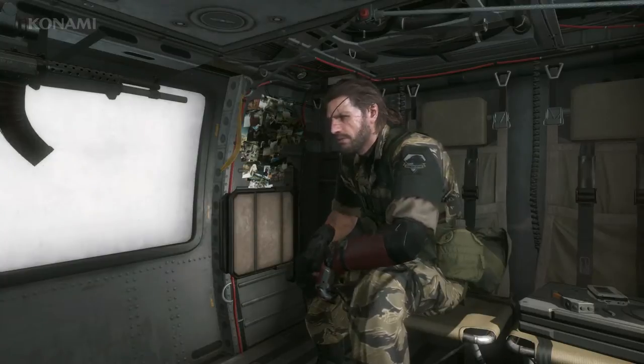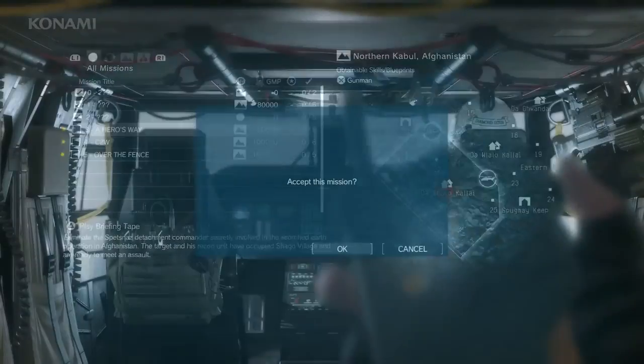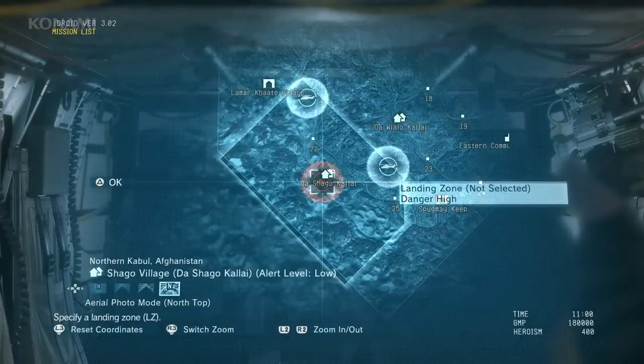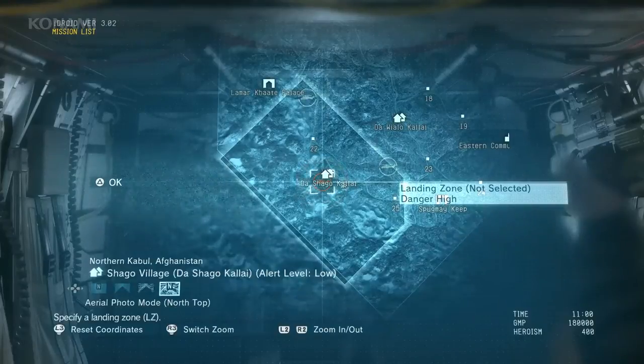Next I'd like to show you another variation of the same mission, 'A Hero's Way.' Previously we approached from a distance using stealth. This time we're going to go in loud via the air and choose a landing zone very close to our mission area. The landing zone is red, indicating high risk, which means we have a good chance of being attacked during our approach since we're not being stealthy at all.